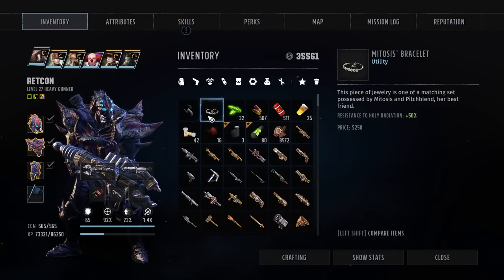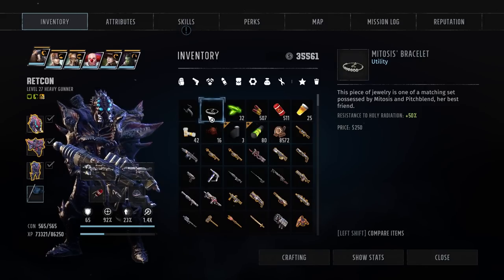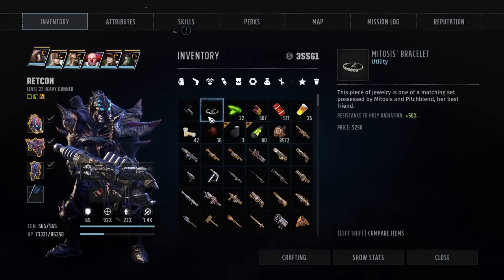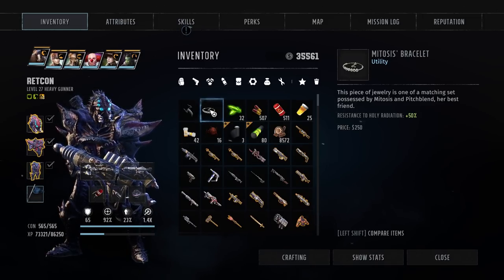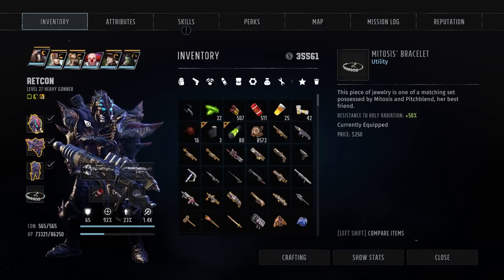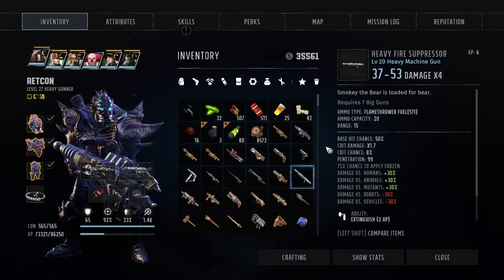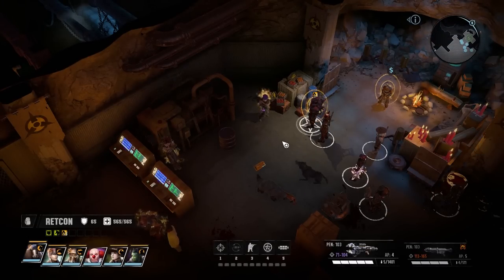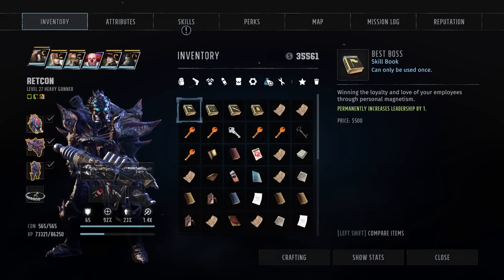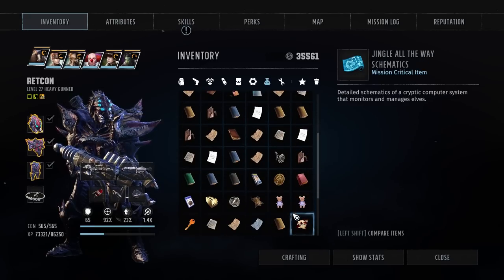Mitosis Bracelet — this piece of jewelry is one of a matching set, possessed by Mitosis and Pitchblend, her best friend. 50% holy radiation resistance. Well, I'd like to hold on to this thing until we actually finish this place. There wouldn't be much point in keeping it long term, because obviously it would be completely useless outside of this one expansion pack.